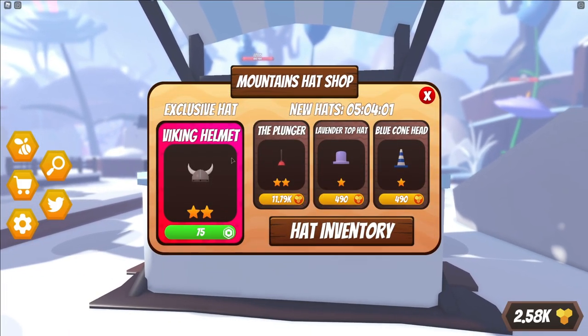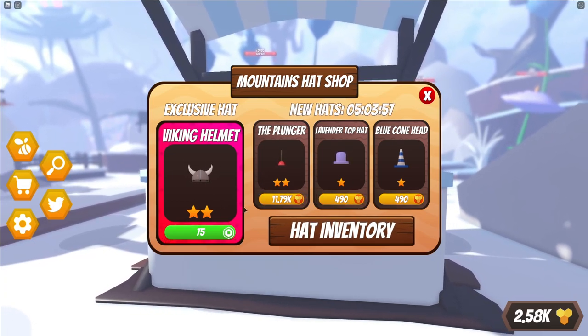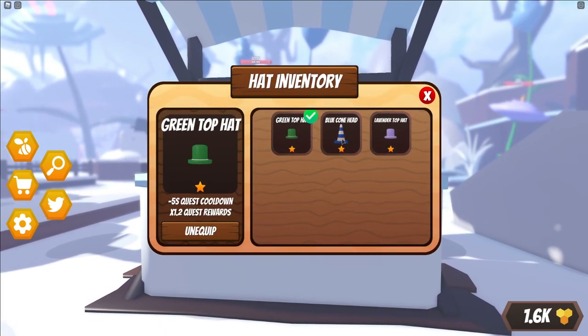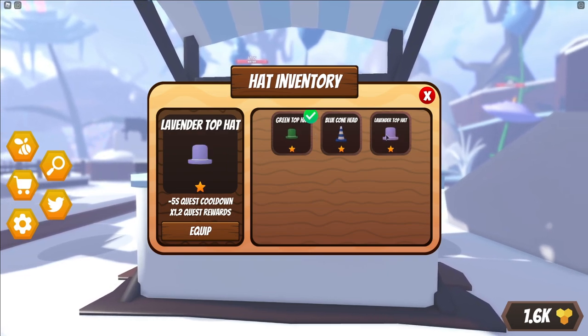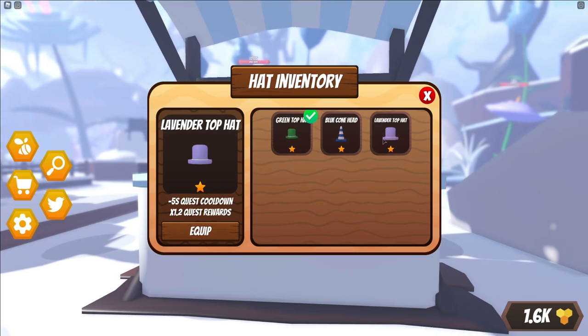All you need to do is click E to open up the hat shop. And as you guys can see, here are all the hats that you guys can go ahead and buy. The more stars they have, the better they are. Let's go ahead and quickly buy these. As you can see in the hat inventory right now, the one-star ones give us quest cooldowns, quest rewards, and multipliers, which is awesome.